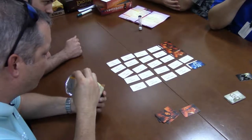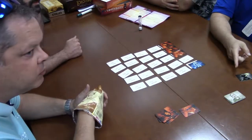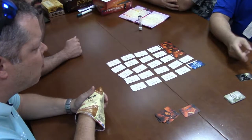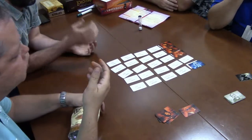What happens if we pick a civilian? Nothing — you just don't get a point for it. That's the tan color. The ones you have to stay away from are black. You also want to avoid blue if you're red, but hitting a blue one won't end the game.